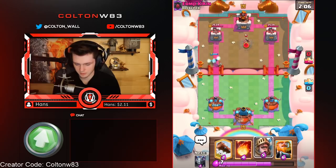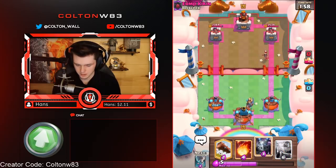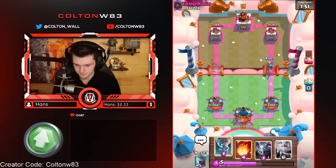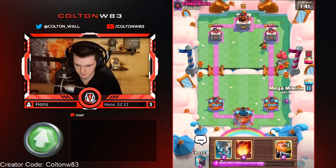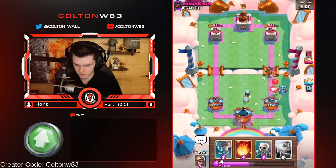It sucks that we didn't activate king tower — that would have been really good in this matchup against normal log. Against this deck I feel like it'd be a bigger deal. Didn't have log in cycle there. Nice — go for a low ice wiz here. That'll kill that and distract our goblin.